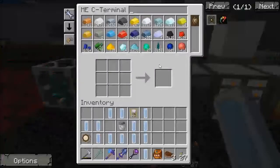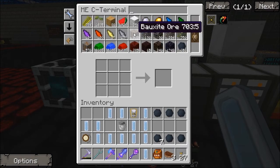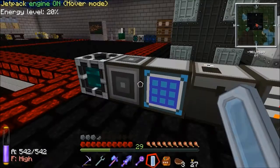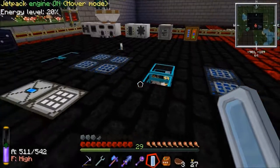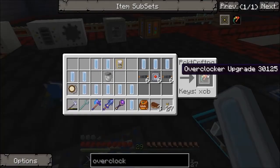So I need 12 — 1, 2, 3, 4, 5, 6, 7, 8, 9, 10, 11, 12 — and 6 copper. Even that out — this is 12 of them. And now all we need is 6 of them. There's our first upgrade — that's pretty good.